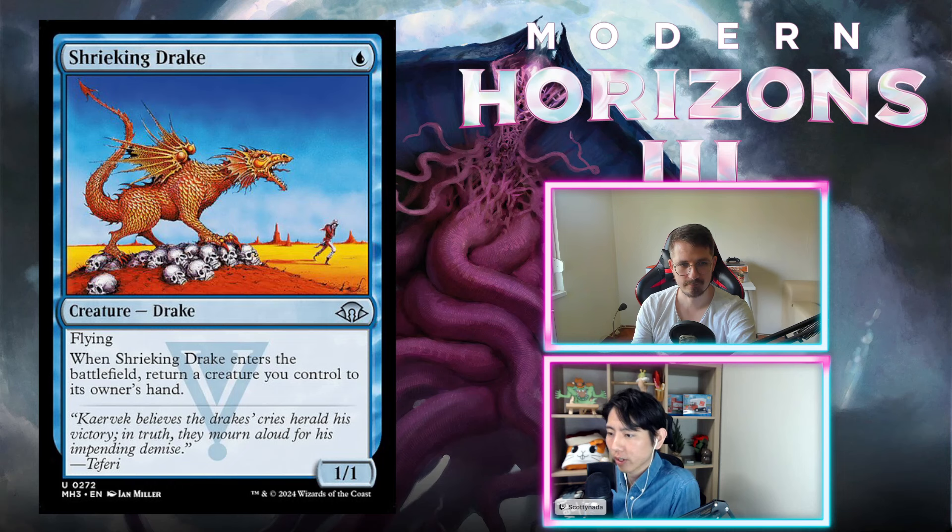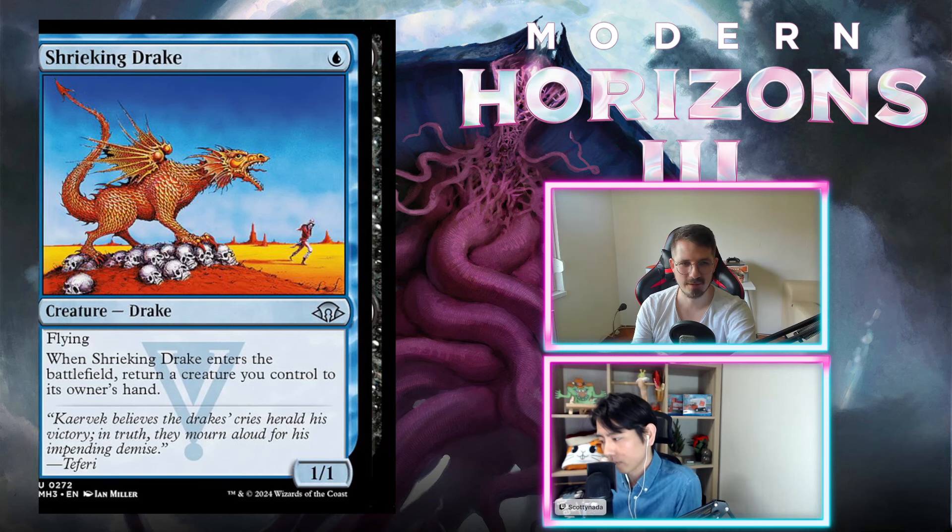Shrieking Drake — blue for a 1/1 creature with flying. When Shrieking Drake enters the battlefield, return a creature you control to its owner's hand. If you play this on turn 1, you have to bounce itself. I think this is an F — unplayable. A full card that you really don't want most of the time. No ceiling for this one, just an F. You basically never play this card.